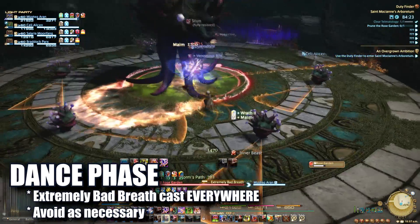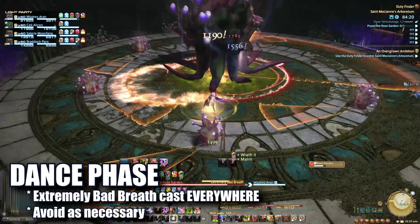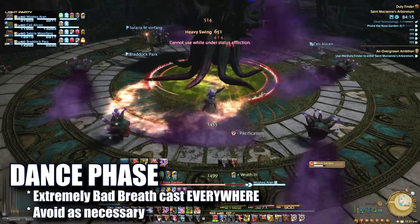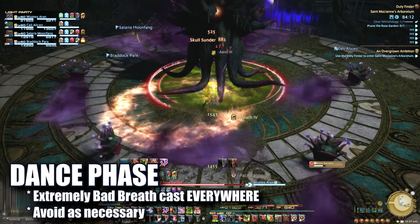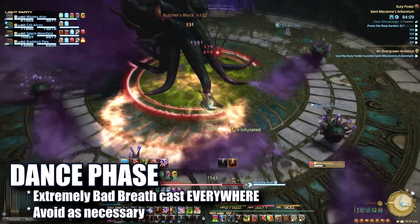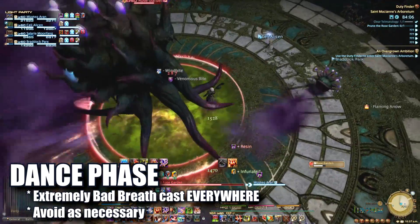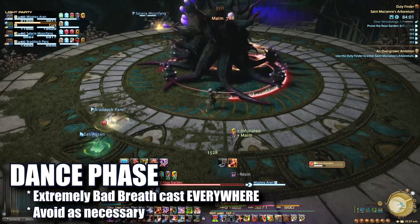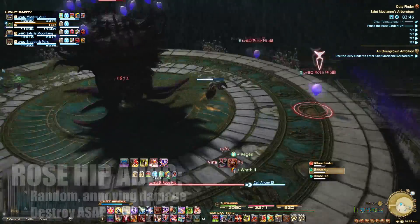the Rose Garden will run to the center and spawn a few untargetable adds around the room. These adds will each begin to cast Extremely Bad Breath in a set location while the boss casts a much larger breath that moves around the room. Rose Garden's hitbox will also turn to poison, slowing any player inside of it.